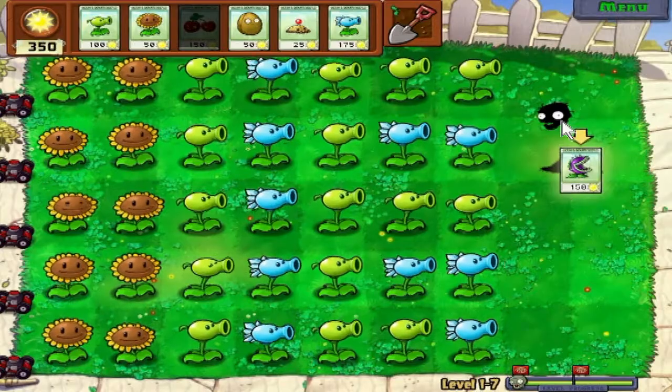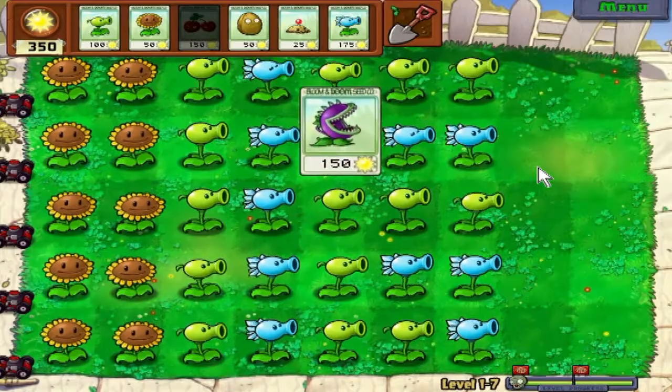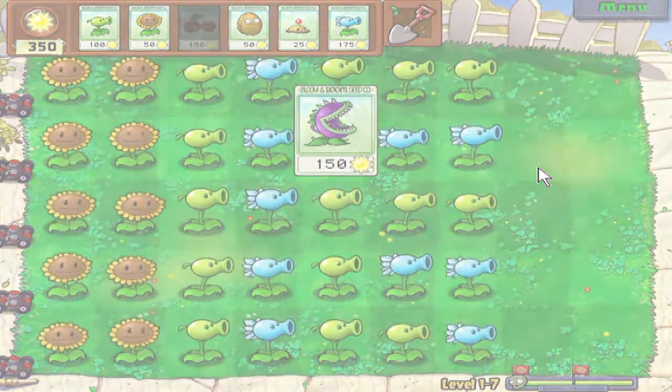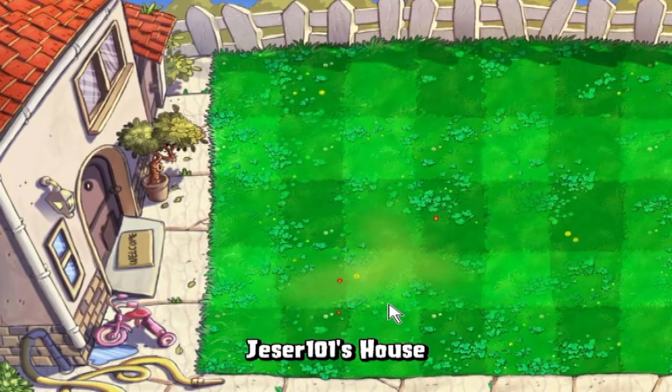This is a very interesting type of plant that I honestly don't use too often — he is a Chomper plant. What he does is that any zombie in the entire game, except the end boss and one type of zombie, he will kill instantly. It doesn't matter how much HP they have left, it will kill them. But he's very expensive and takes about 20 to 25 seconds to chew and swallow the zombie, and during that whole time he's defenseless. So I don't find these plants helpful at all.